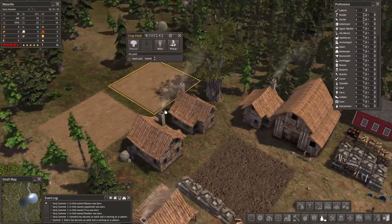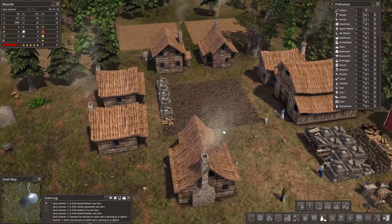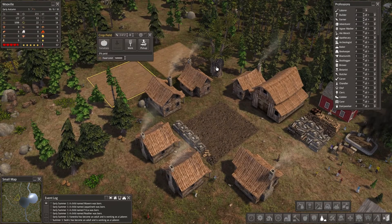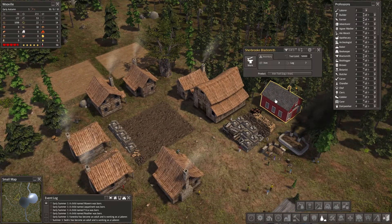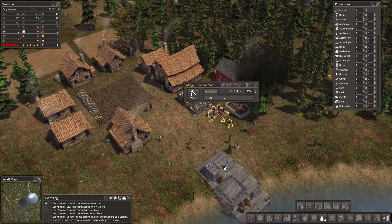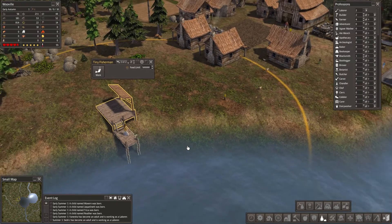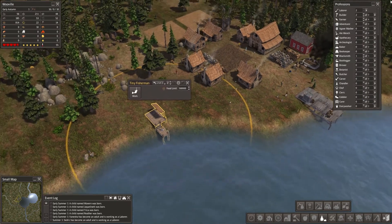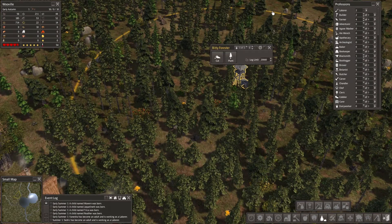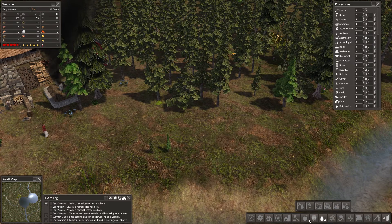We seem to be doing okay with food — it's early autumn and we haven't gotten past our first winter yet. We may want to work on food. We have crop fields, an herbalist, a blacksmith, iron kiln, village firewood, a woodcutter, a fishing dock — but we don't have a hunting cabin or a gatherer's hut. We do have a forest over there using the Bitty set.